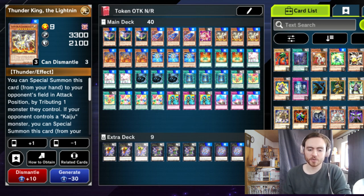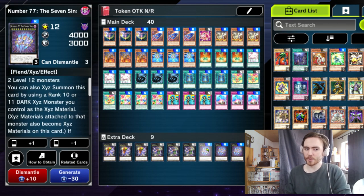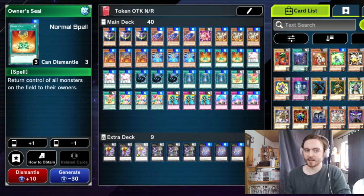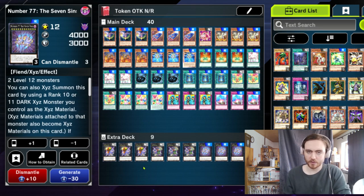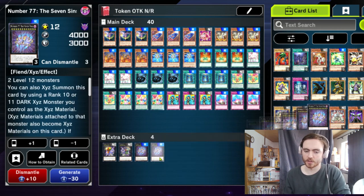In the extra deck we are only playing a small 7-synchro package, because technically we can normally summon Zaphion the Time Lord without tributing, then give our opponent a Jizukiru and take control of it with Owner's Seal. Then we could make a rank 10 and rank that up into Pain Gainer and eventually into 7 Swords. It's probably not gonna happen to be honest — you don't need the cards in the extra deck and if you want to play them, one of each is more than enough.